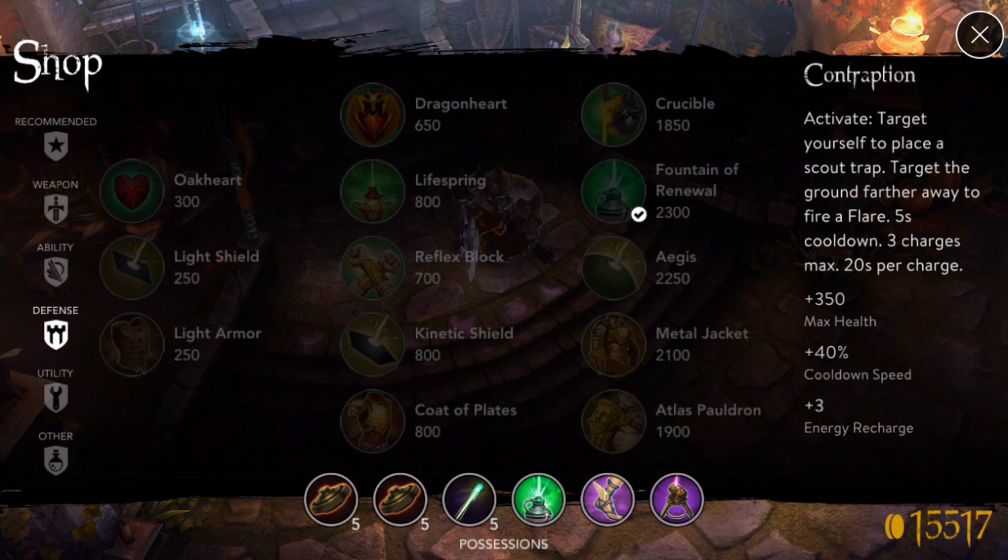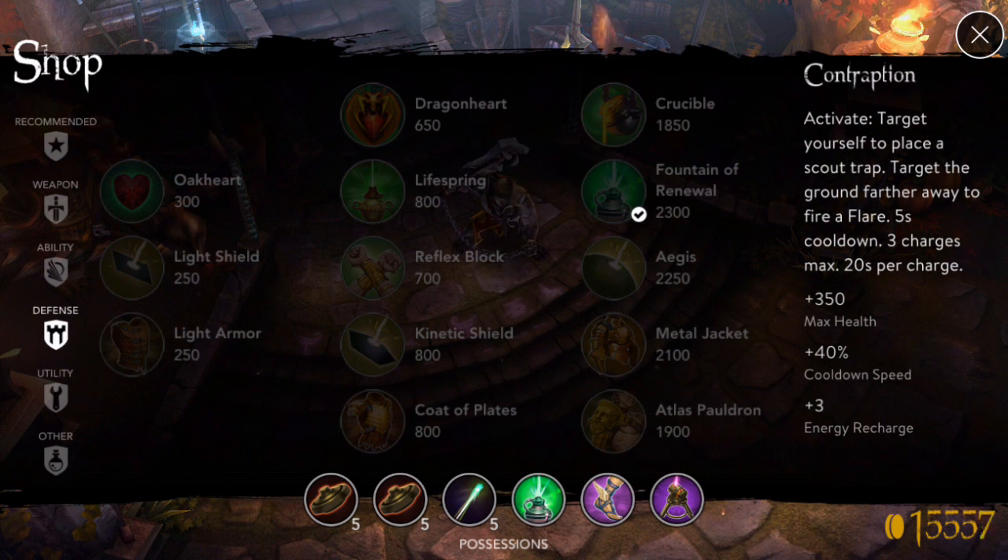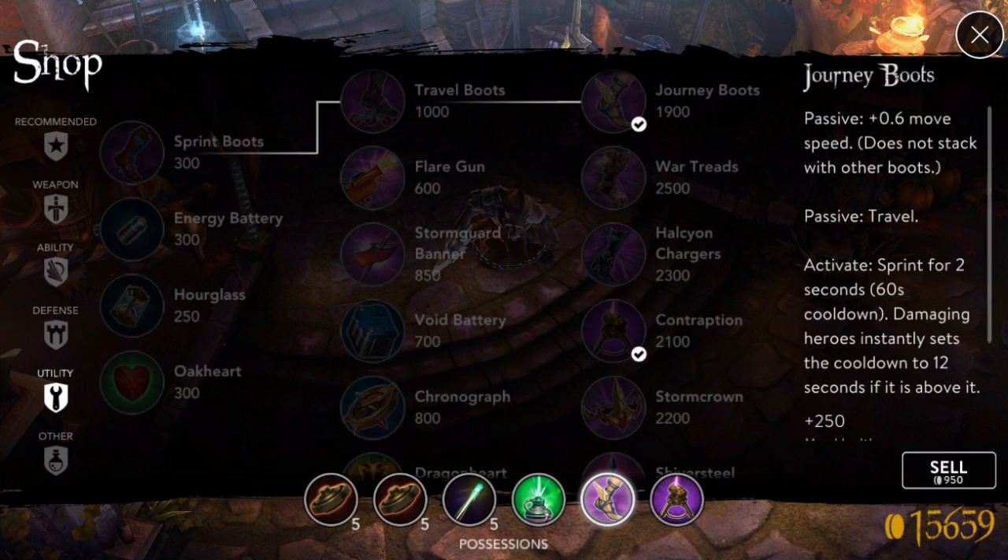You've got a Fountain of Renewal, which is essentially a Soraka heal — or any healer, pick a MOBA. It's a healing item that gives you increased regen, and on activation greatly increases your health regen over a short period of time, and it also heals all teammates in the immediate area. So it's good for team fights to help keep that longevity going, like you all just got a burst of lifesteal or something. And then boots — boots are just for moving around, ignore the boots. And the best item: a Contraption.